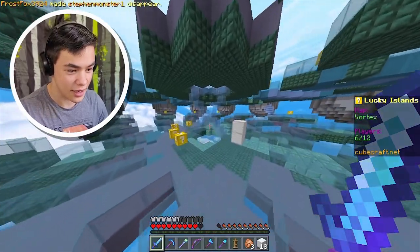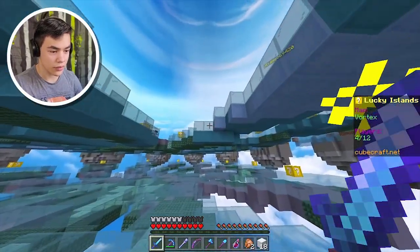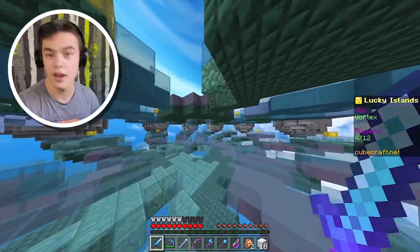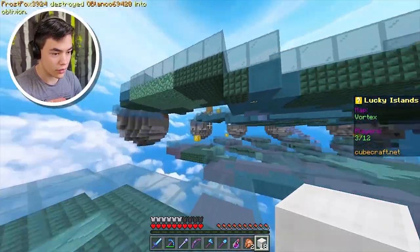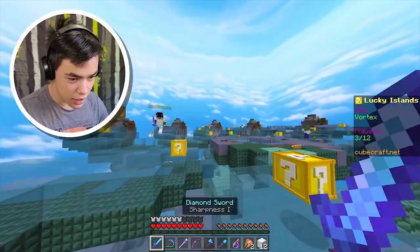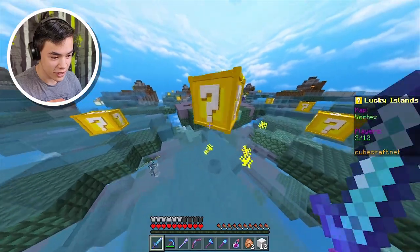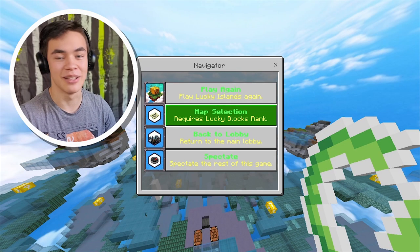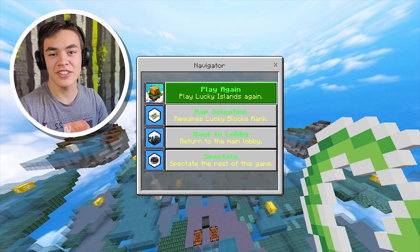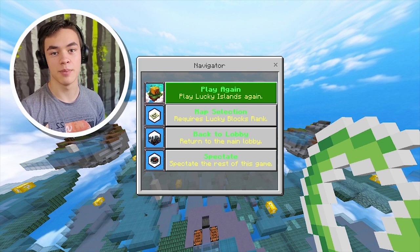Now we got some decent stuff. There's actually a lot of things here. I need some wood to make a crafting table — everything around here is not good. Let's build up over to the corner because I don't want some guy sneaking up on me. He literally just fell down as soon as he tried to attack me. Can you get back here? No! Oh my god, why does this keep happening to me? I don't understand. Lucky Blocks just hates me, I swear. I literally fell down trying to jump — it just didn't let me.